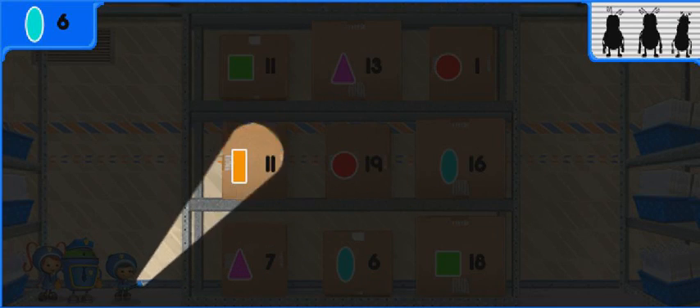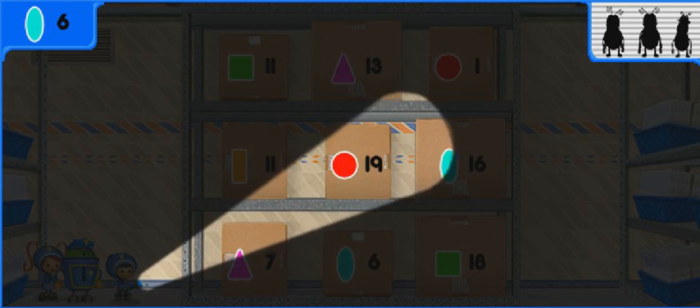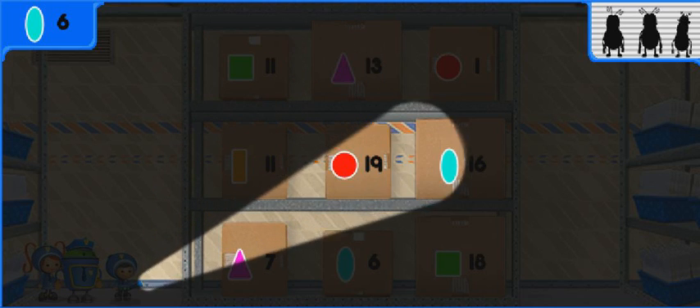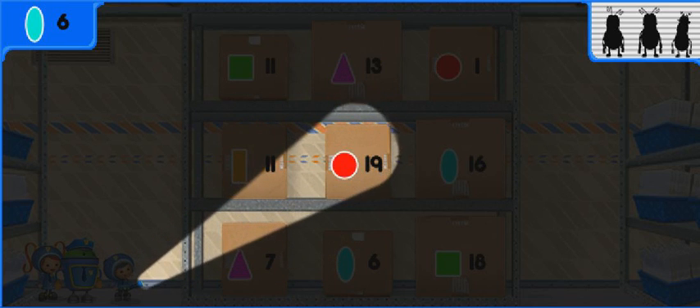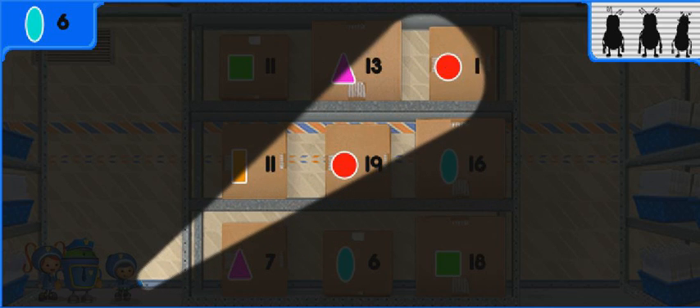Oh no. The stinkbugs turned off the lights. Geo, use your flashlight. Move your mouse to help Geo shine his flashlight on the boxes. I think the stinkbugs are hiding behind them. Look at these boxes. Each has a different shape and number. Look for the box with an oval and a number six.